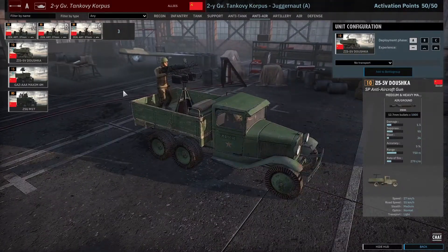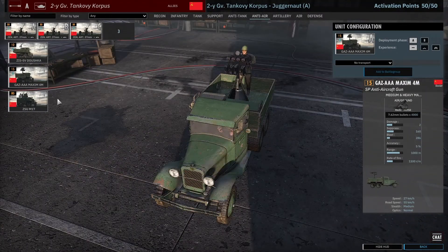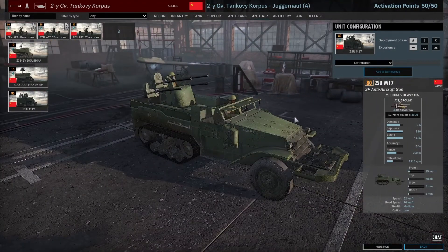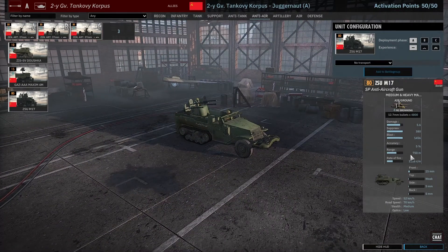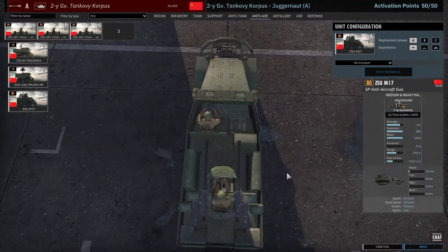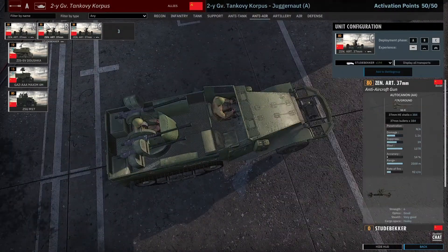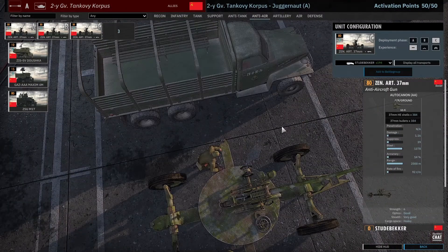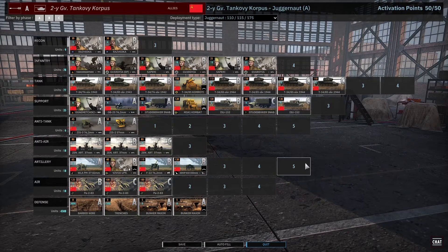The AA tab is pretty lackluster. The Maxim AA guns are trash, don't bring them. The ZSU M17 has range issues — it can suppress but against high-altitude bombers it can't engage before bombs drop. The 37mm AA guns are not great either, but if you vet them they can do some damage; you just need a lot of them.